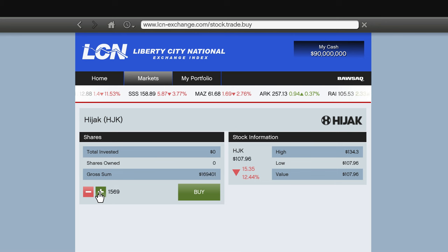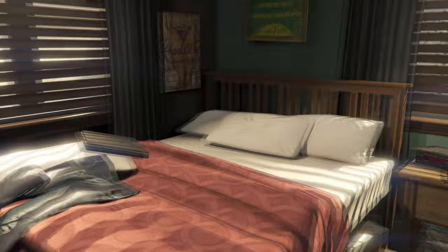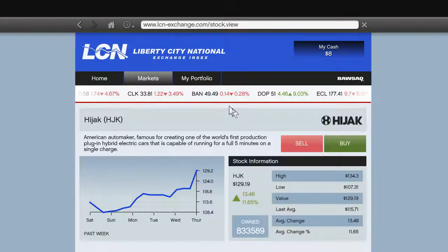Auto save is off, so we have nothing to worry about. Once you've bought the stock with the biggest price change or price movement, you have to go to sleep literally like a thousand times — this makes time in the game go faster. Keep going back to sleep, then eventually check back on your stock to see how much it's up.